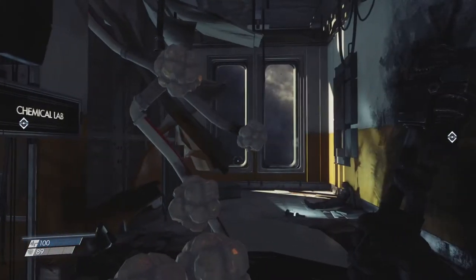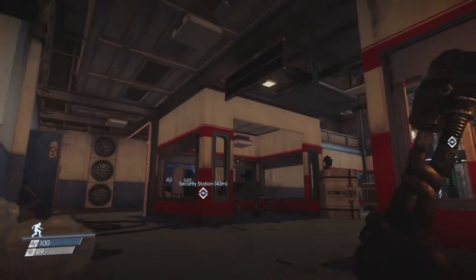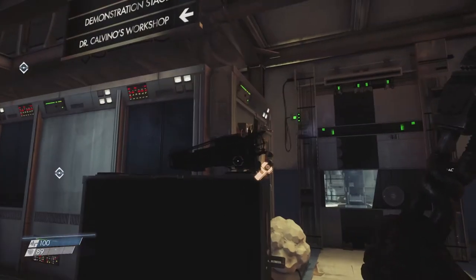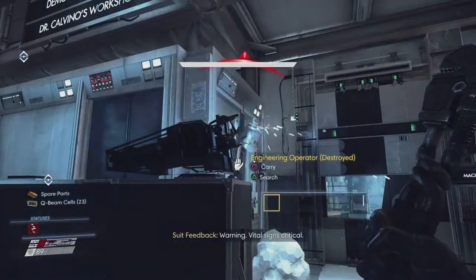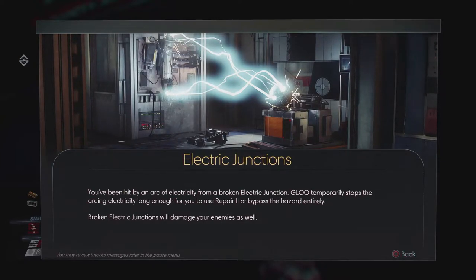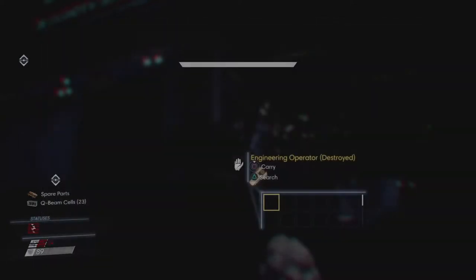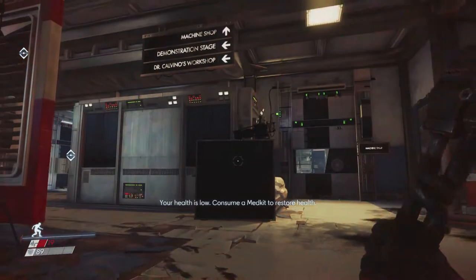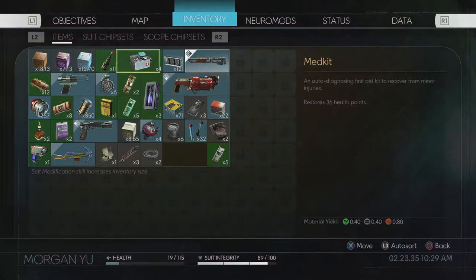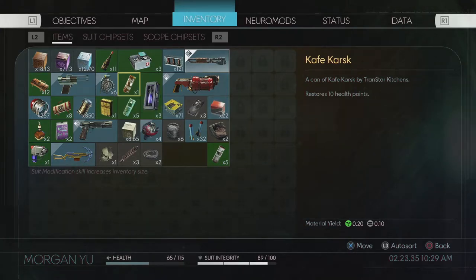We can't even go in here because it's locked off. There's something we can actually repair. You've been hit by an arc of electricity from a broken electric junction — glue temporarily stops the arc long enough for you to use repair two or bypass the hazard entirely. Move back — holy shit. Let's use a medkit for that — that was severe enough to actually use a medkit.